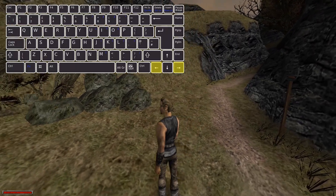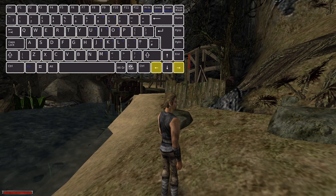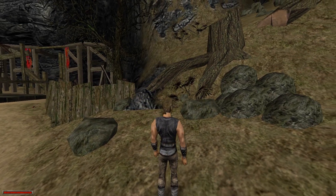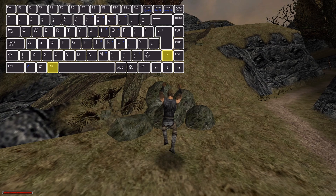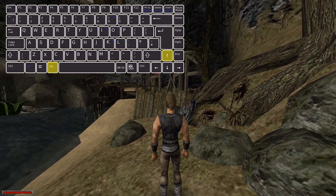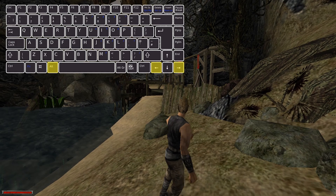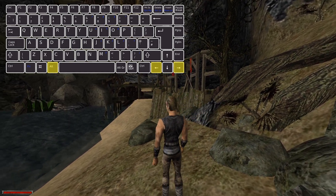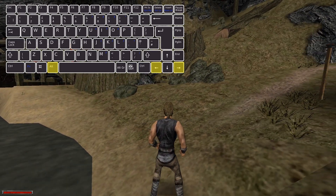You can turn with the right and left arrow keys, but for more advanced movement you need to hold ALT and then use the arrow keys. Combining ALT with UP will make you jump, and with the side arrows you can circle around enemies or move to the side, which is the quickest way to move at the start, but it can be pretty buggy.